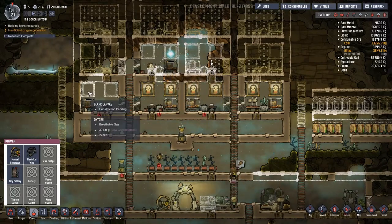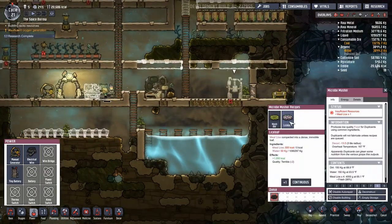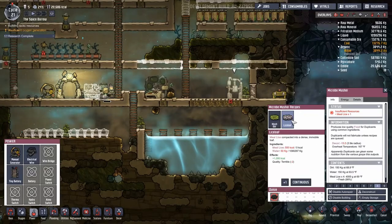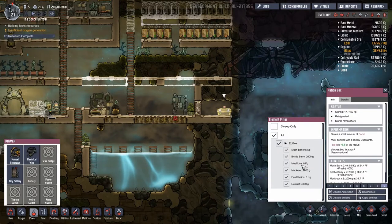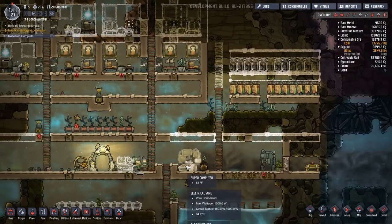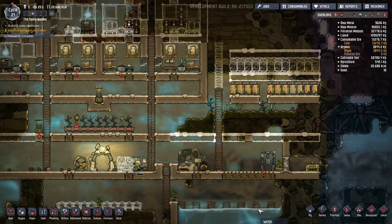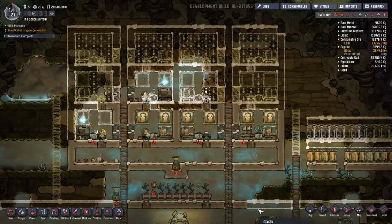So are we making the lice loaf? Lice loaf — I know we have it, we just harvested it. Meal lice: zero. How is that possible? Did you guys just eat the meal lice? I think that's what they did — they gobbled down the raw ingredients and didn't wait for it to be made into something edible, something better.